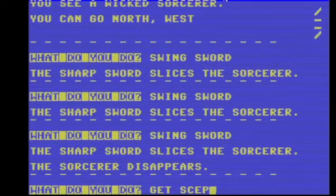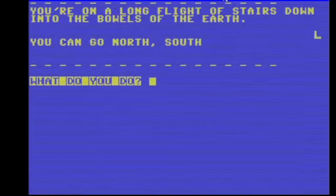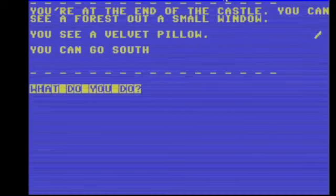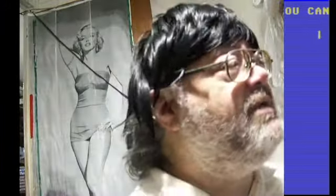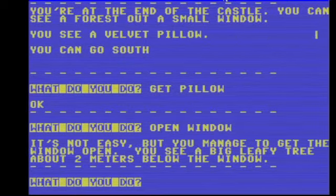Get scepter! Woo hoo — I think that's the last treasure. Now I'm out of here. Go north all the way. Get pillow. Remember it's got velvet and it's got diamonds on it — real diamonds. Open window. Now I'm just gonna jump out this window. I don't care what anyone thinks — I'm just gonna plain jump out of this joint.